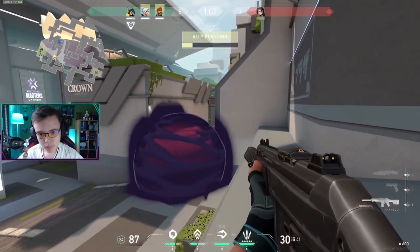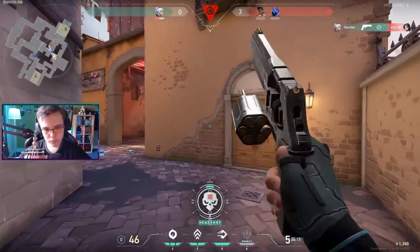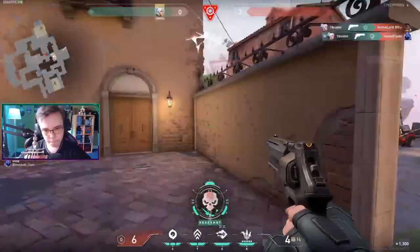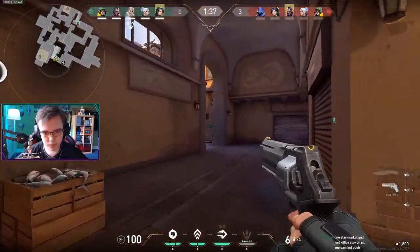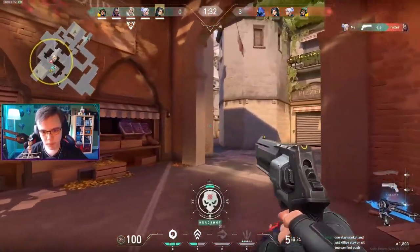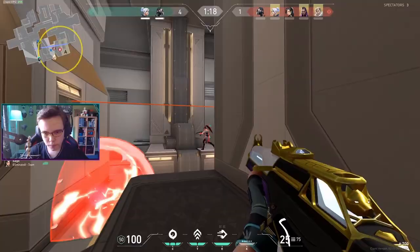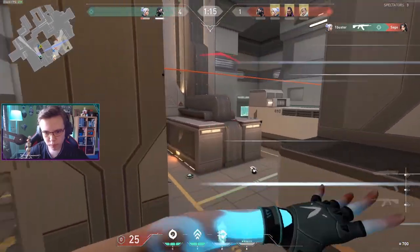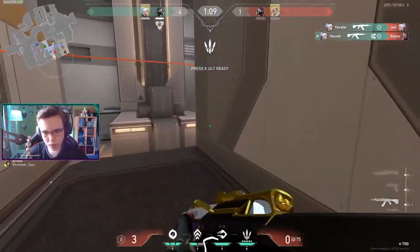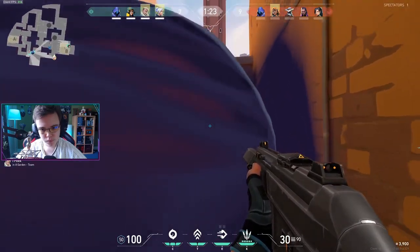Force buy rounds is when you've lost the round before so your team doesn't have a lot of money, but you still want to buy as much as you can to give yourself a good shot at winning — it's risky but can pay off. Full buy rounds is what you call rounds where you won the previous round and your entire team has money to buy whatever they want. Last but not least, there's a bonus round — for example, if you won the pistol round then bought Specters in the second round and won that, you keep your Specters even if you lose, so you still have money for the next round. There's also dropping, which is when you have leftover money and buy a gun for a teammate who doesn't. Your money is your team's money, so anything you can do to keep your team well equipped is a good idea.